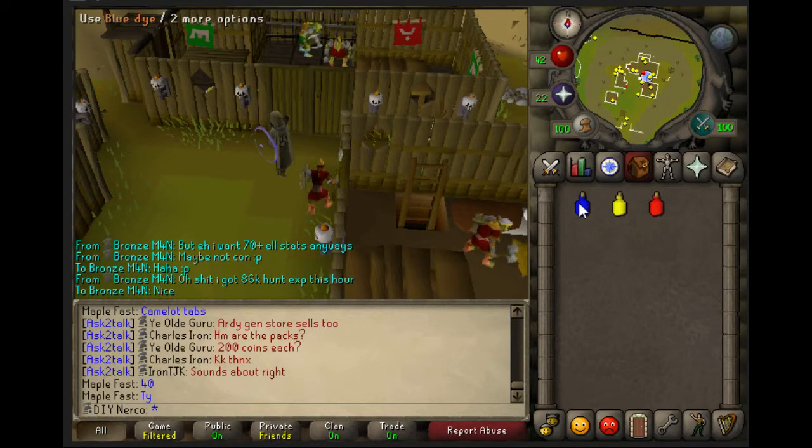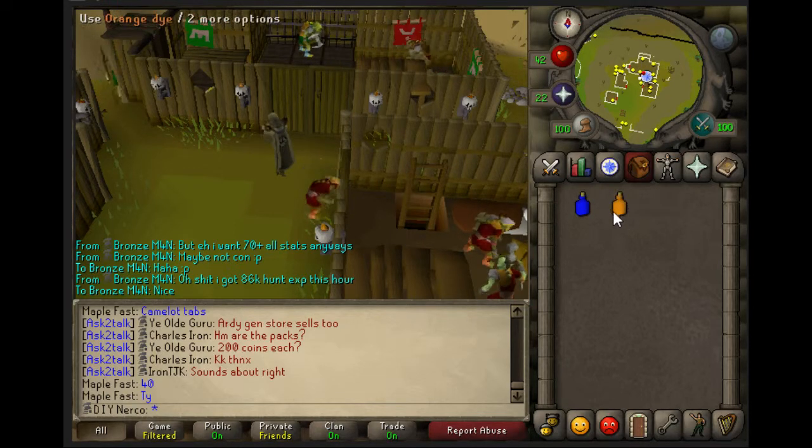For this quest you need a blue dye, yellow dye, and a red dye. Use a red dye on a yellow dye to get an orange dye.